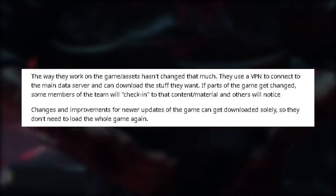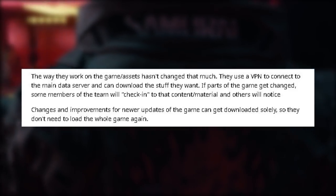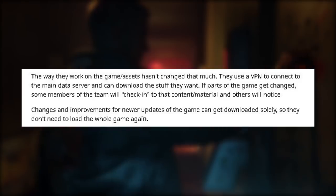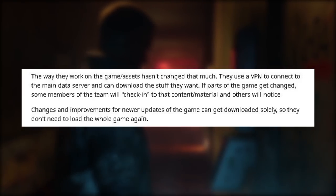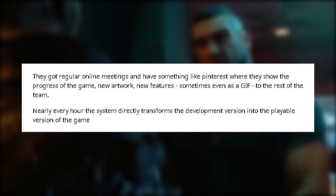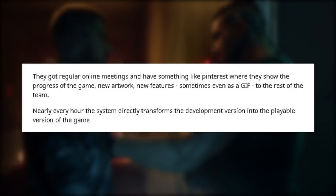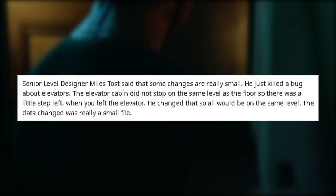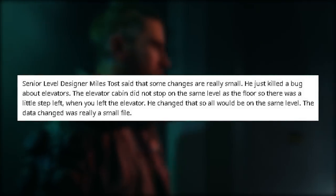Apparently the way they work on games and assets hasn't changed much — they use a VPN to connect to the main data server and can download what they want. If parts of the game get changed, members can check in on their content and others will notice. Nearly every hour the system directly transforms the developmental version into the playable version of the game. Miles Toast mentions that some changes are really small, and mentions an elevator bug where it didn't stop where it was supposed to.